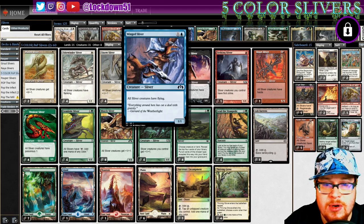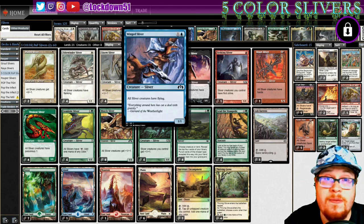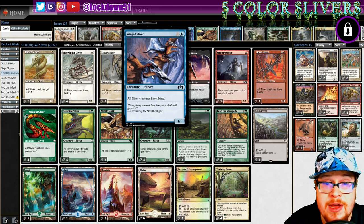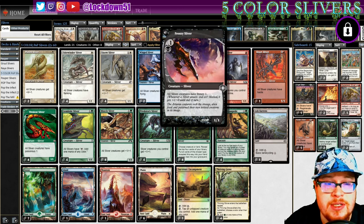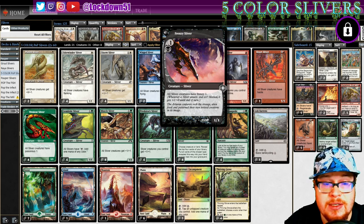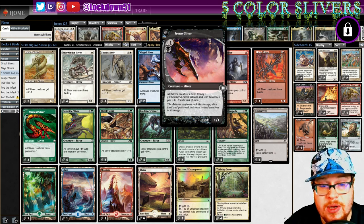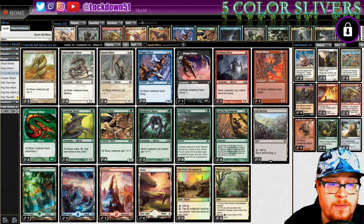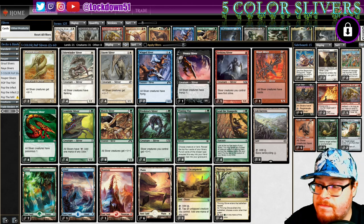The new additions: Wing Sliver - all sliver creatures have flying. It's the Gale Rider of Pauper, so we're going to try it out. I would love to just drop this and swing in the air, it's going to be great. Frenzy Sliver - all sliver creatures have Frenzy one: whenever a sliver creature attacks and isn't blocked, it gets plus one plus zero until end of turn. Pretty sweet, good extra power for the aggro.